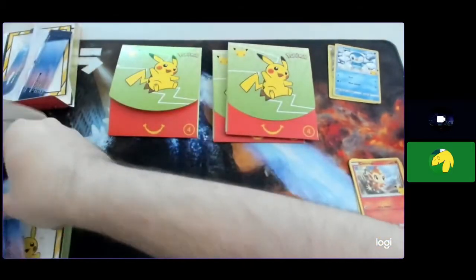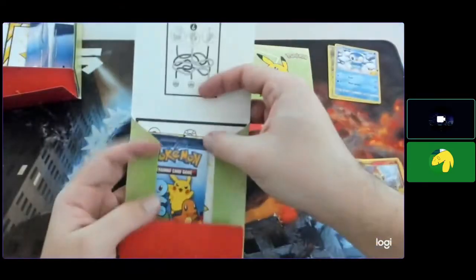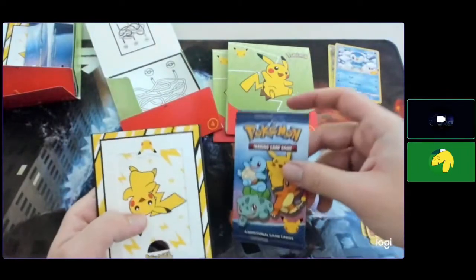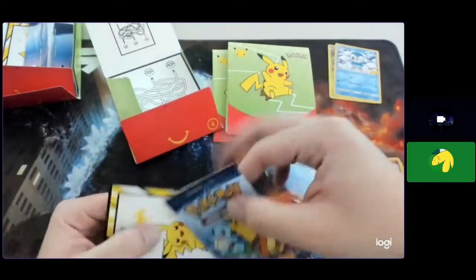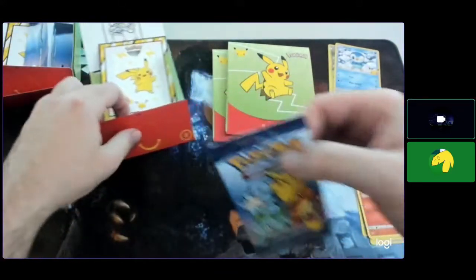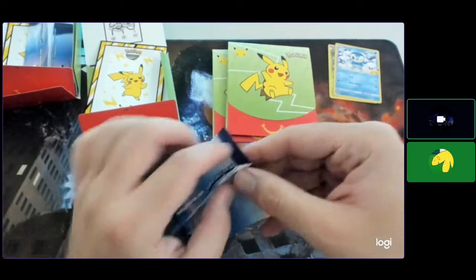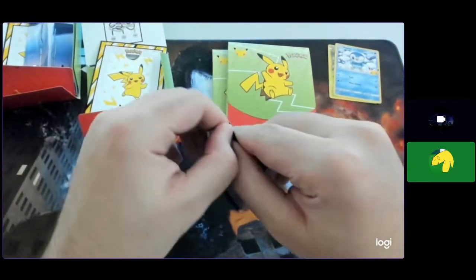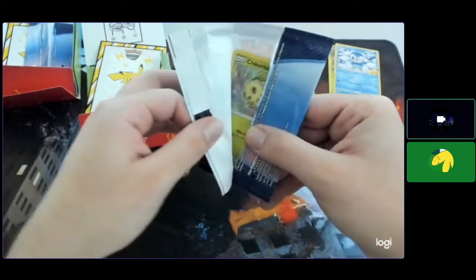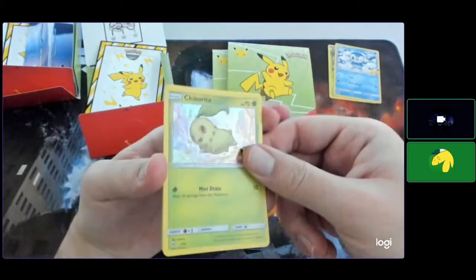Apologies for the focus going in and out all the time. The camera is meant for DJ live stream sets and magic — even in Magic it screws around like this. It's a 200-dollar Logitech Brio — throw it in the trash!